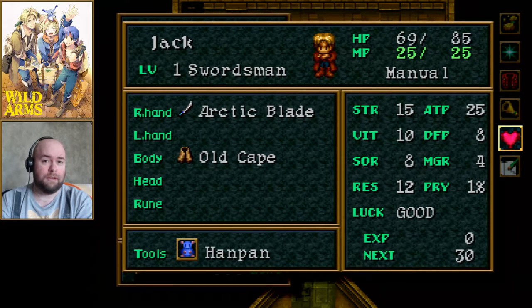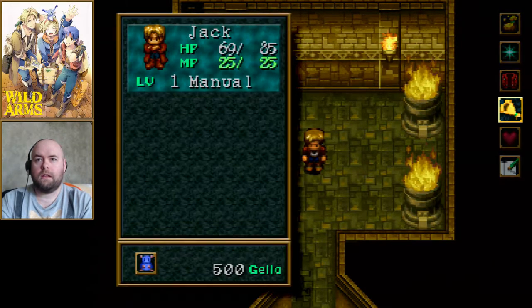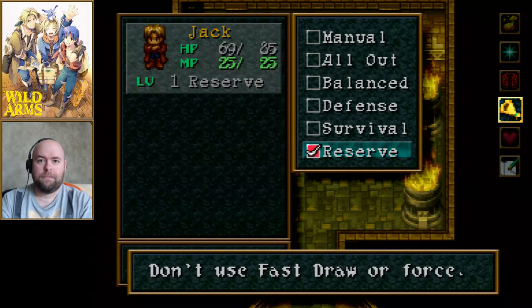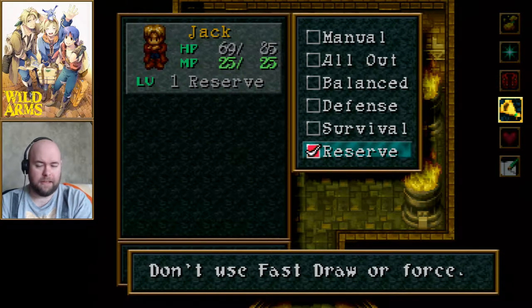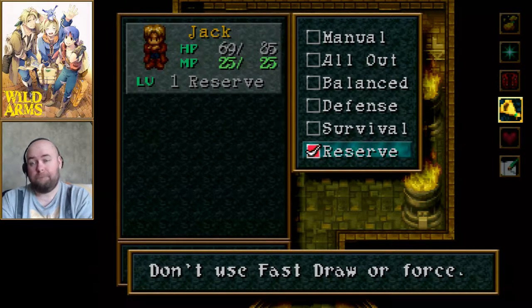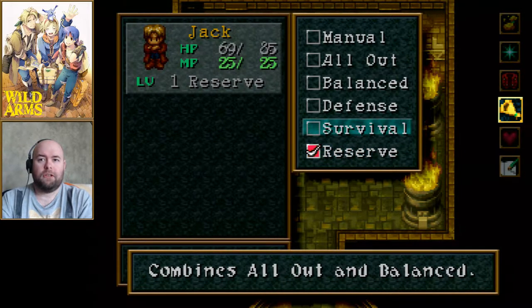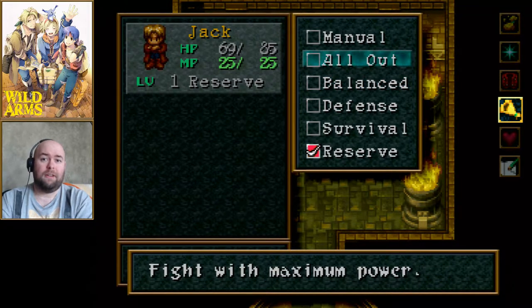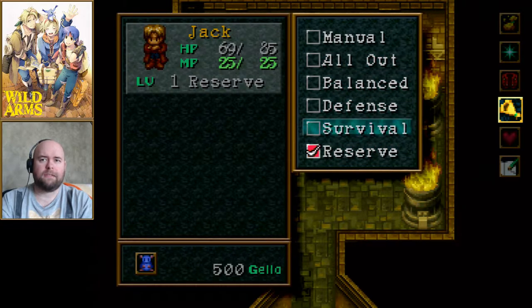Then there's tools — I'll explain more about tools when I start using them. Han Pan I'll be using throughout this dungeon. There are also auto commands: you can have auto battle set. I frequently use Reserve, which means I don't use any fast draw or force commands — basically all I do is attack. Survival is all-out plus balanced; Defense focuses on defense and recovery; Balanced balances offense and defense; All Out uses everything. I don't use any of these auto battles except Reserve and Manual.